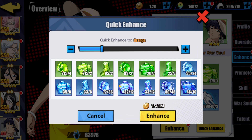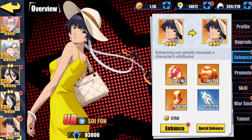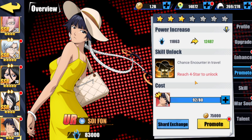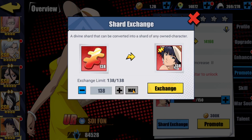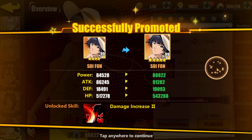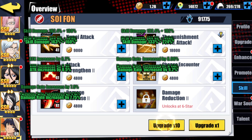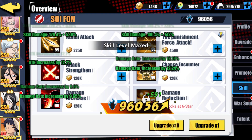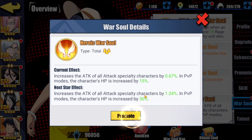I'll check her at orange, red, and then at prismatic. Here are the orange stats. We need to get her skills up as well, so we need to top this off, and then one more shard exchange. Also we need to make sure she has a war soul — pretty sure she'd have a war soul. Based on what I'm seeing so far it probably has something to do with crit chance, damage rate, and or raising crit resist chance.